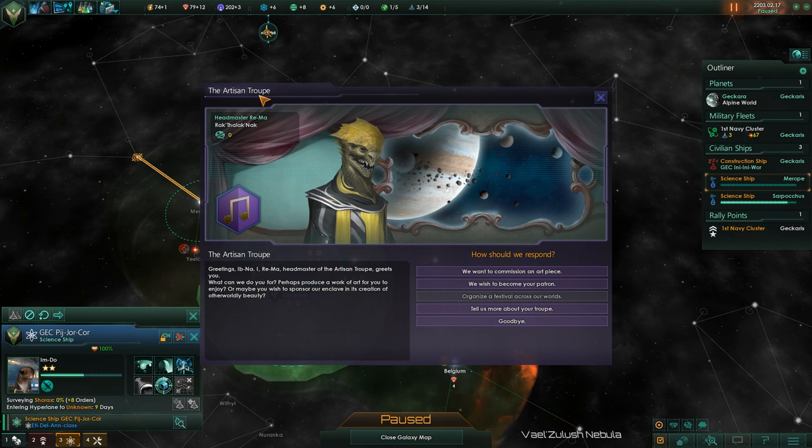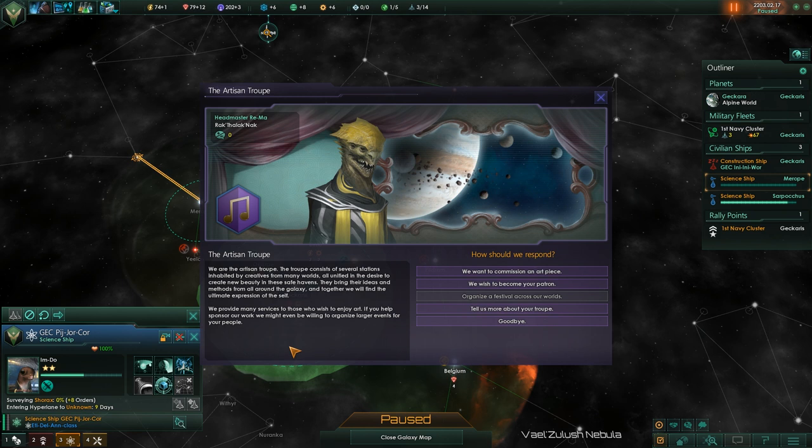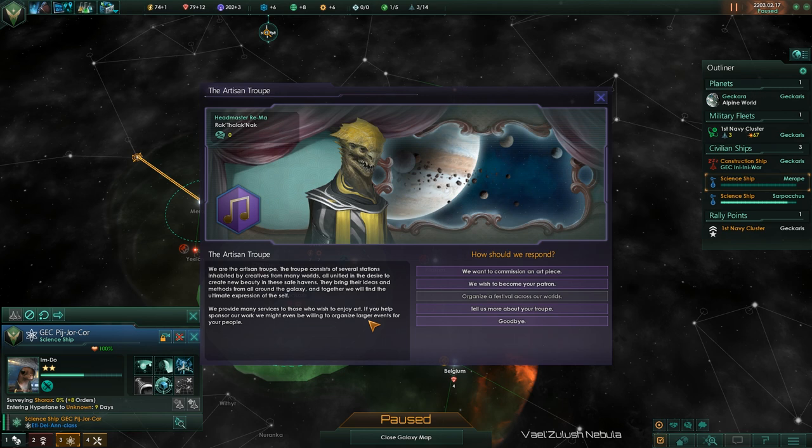Communications established — the Artisan Troop. Greetings. I, the headmaster of the Artisan Troop, greet you. What can we do for you? Perhaps produce a work of art for you to enjoy, or maybe you should sponsor our unclaimed creation of otherworldly beauty. Tell us more about your troop. We are the Artisan Troop — the troop consists of several stations inhabited by creators from many worlds, all united in the desire to create beauty in their safe havens. They bring their ideas and methods from all around the galaxy, and together we will find the ultimate expression of the self. If you help sponsor our work, we might even be willing to organize large events for your people. I wish to become your patron.